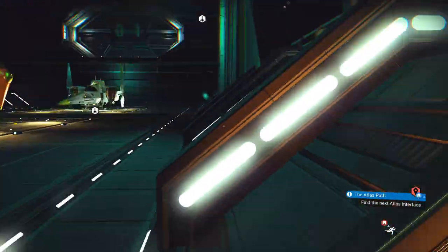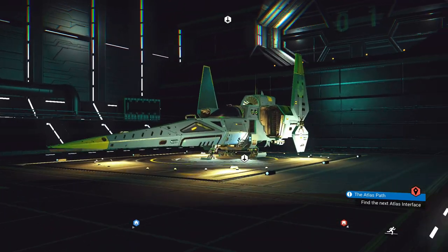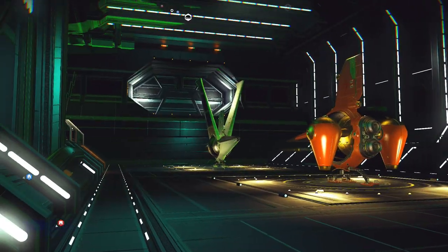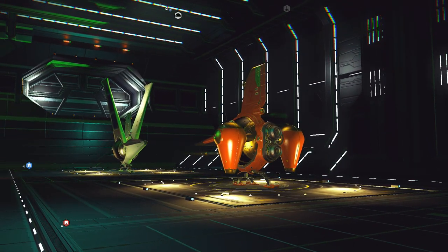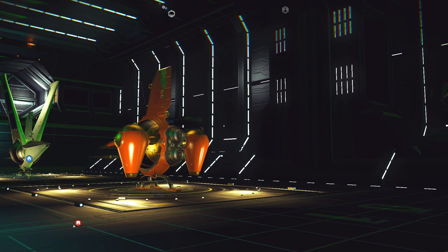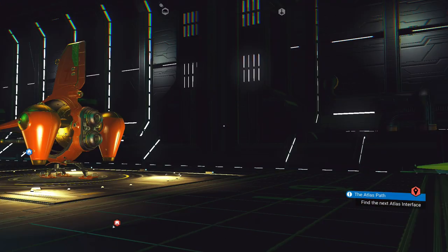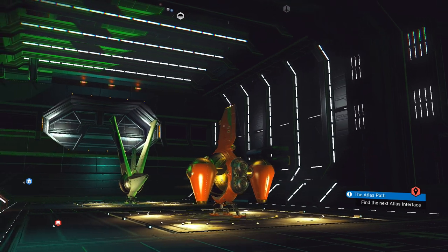If you want to snag yourself one of these ships, carry on watching. There are a couple of things you'll need before we start. You're going to need between five and twenty million units — the cheapest S class exotic I've seen was five million, and the most is probably about sixteen million for the squid calamari one. I still haven't snagged myself one of those yet.